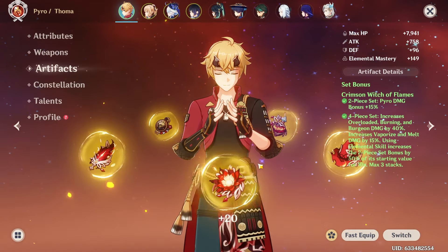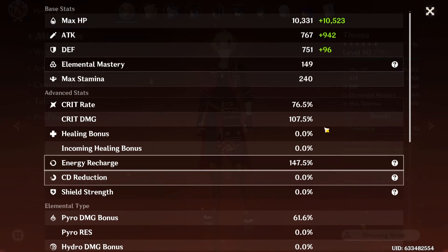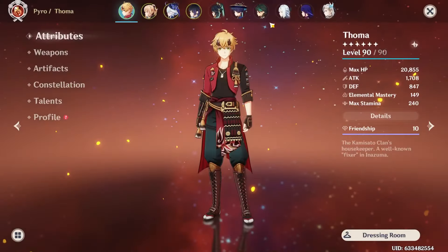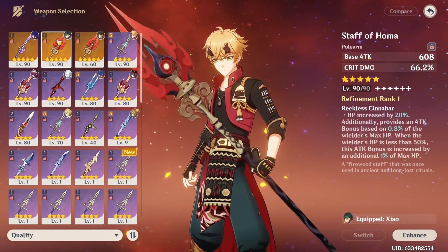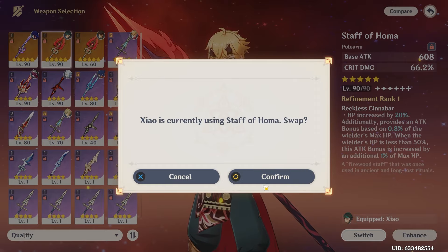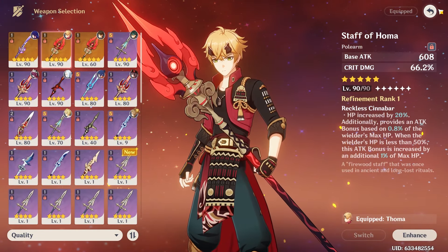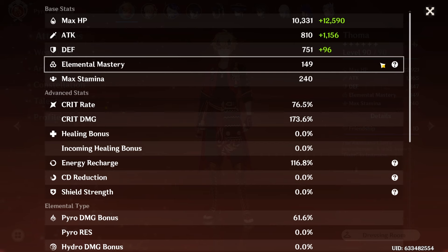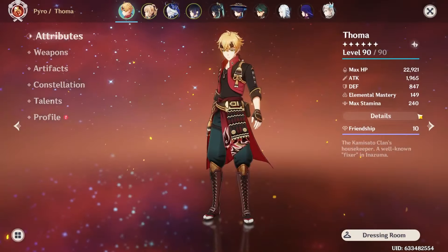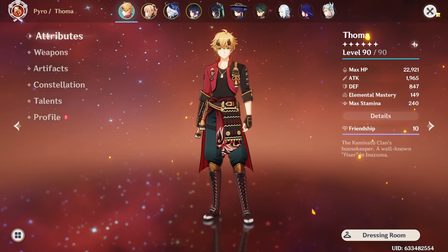Okay, so here's what I have for him right now — a decent Crimson Witch set. I haven't looked at the ratio yet, so I'm hoping it's good. 76 crit rate — okay, I'll take that. Here's going to be our big crutch of the run. We're going to be using Staff of Homa this time. I know this joke's been made a lot, but this is literally the perfect weapon for him. That gives us a decent ratio of 76.5 crit rate and 173 crit damage. We also have a decent amount of EM. I wish my artifacts were a little bit better, but we're going to work with what we've got.